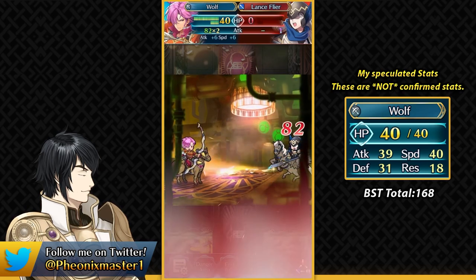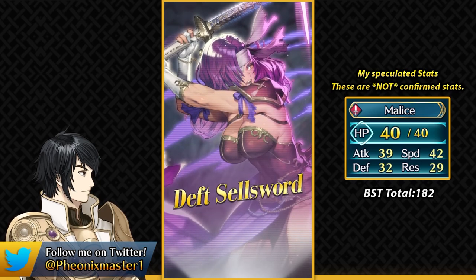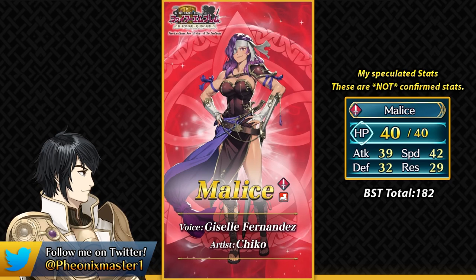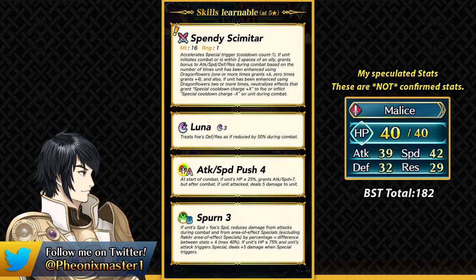The next unit is Malice. She is a Sword Infantry unit. Similar to how Wolf is kind of reminiscent of Bernie, Malice is kind of reminiscent of Ira being a Sword Infantry unit. Her weapon is Speedy Scimitar and this gives her minus one special cooldown. This weapon is always active in the player phase, but in the enemy phase you need to be within two spaces of an ally to get the in-combat stats.